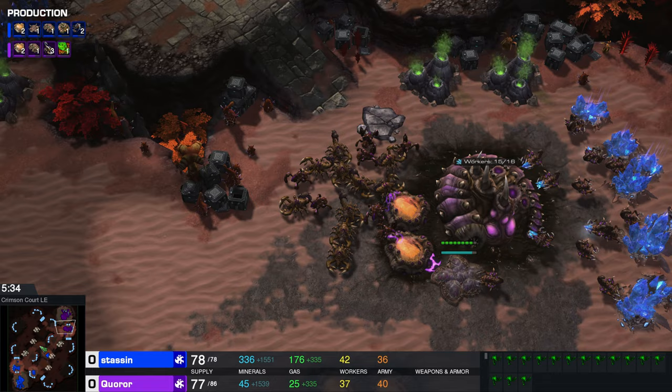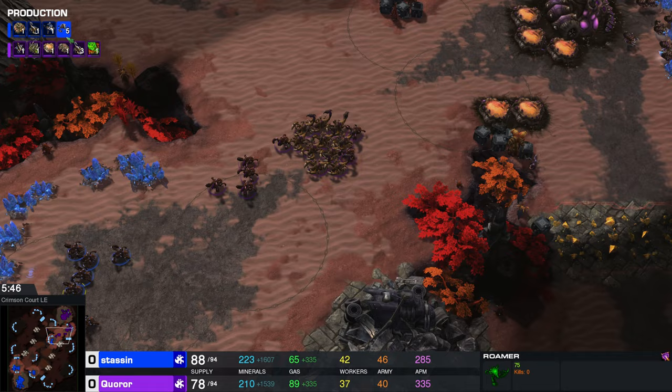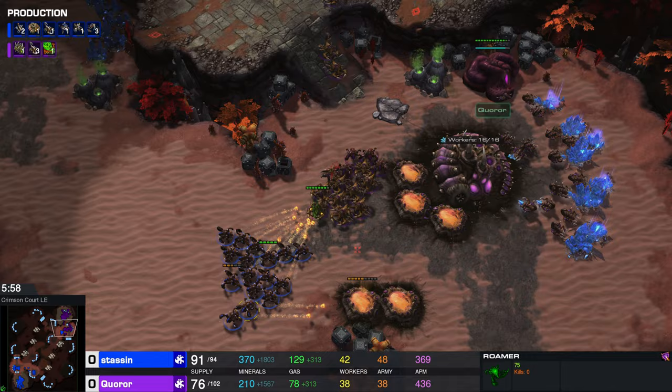I do not feel bad about that, even though I know I should. And here we go — we have a lot more roamers. I love how Stassen's going for the mono-roamer play. What else does he have on the field? I believe that is going to be a Castanelisk finishing up as well. The Castanelisk, as I recall, is an anti-armor unit. I haven't played the Custom Zion Races mod in a while — I haven't done a cast of it in a while.